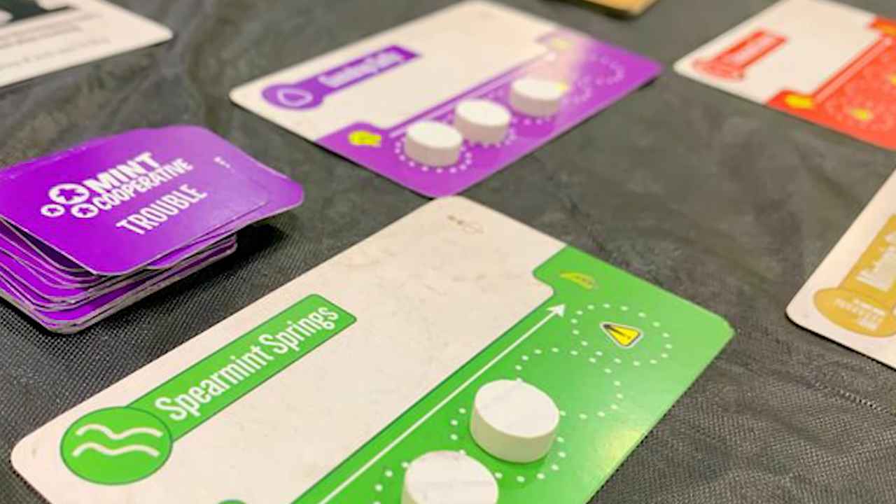Let's talk about Mint Cooperative. The first thing to say about all these Mint tin games is that they're generally gateway games showcasing unique and interesting mechanics you'll see in the big board games. They're also travel sized. This is the cooperative variant — I think it's the third in the series now. There was an original worker placement, then a pickup and delivery, and now a cooperative game. This game is very simple to learn, easy to teach, quick to play, and provides enough variability through different trouble cards, stunts, and different villains.